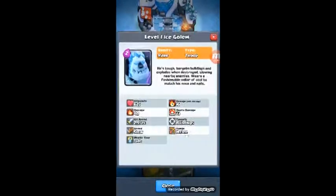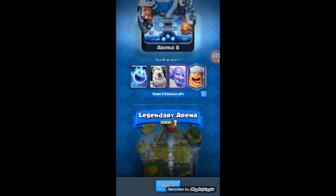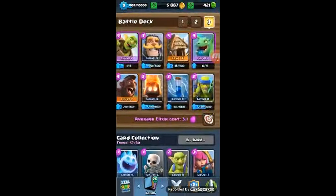They're also adding a new troop called the Ice Golem. He's two elixir, has a lot of health, but doesn't deal any damage — pretty much a tank that does nothing offensively. He's like a weaker version of the golem for two elixir. That's actually pretty good for cycle decks, although he's slow, so that might limit how much he gets used.